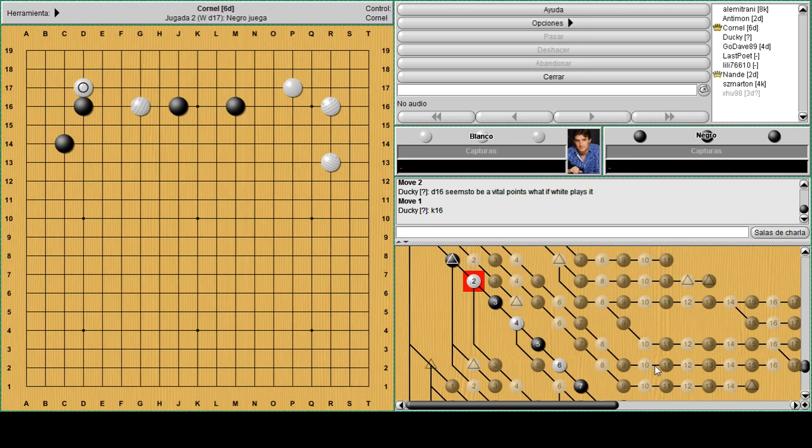The most natural and basic variation in handicap six-to-nine games is something like this: black keeps the corner with the block, then white plays a double hane. What's the next move to try to make some eye shape for white locally around?